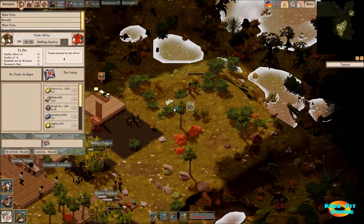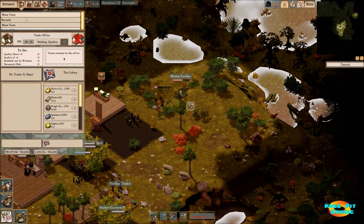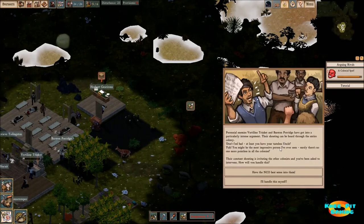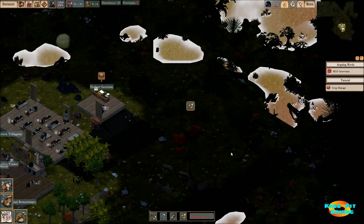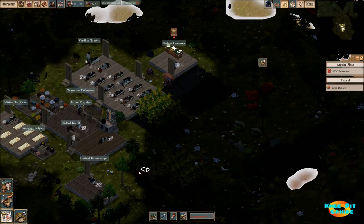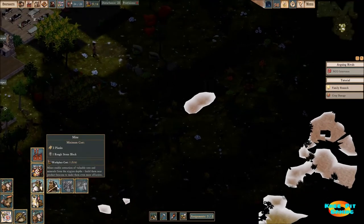It looks like we had some traders that were coming around, but they had to leave due to some issues. It doesn't appear I need to assign anyone to the trade area. We've got a spat happening — we're fighting and we're going to have to keep this under wraps. Let's have the army take care of that, though I actually have no idea if that's a good idea. We're getting some crop damage, so we're going to need to get some hunting going on.